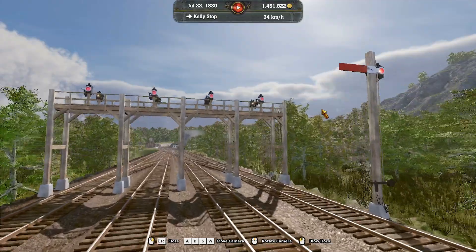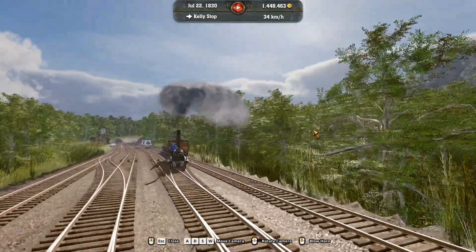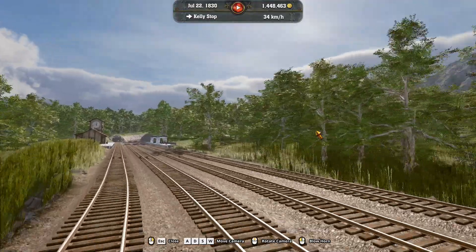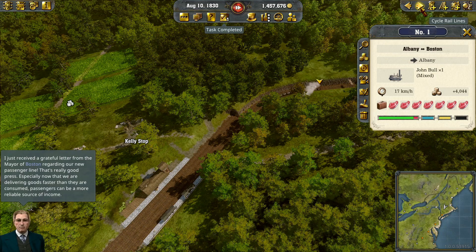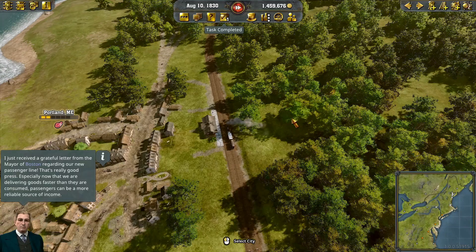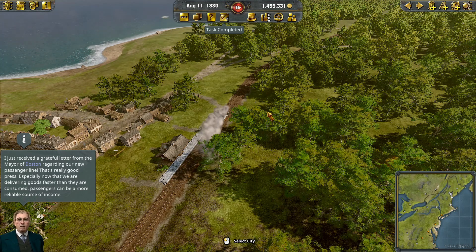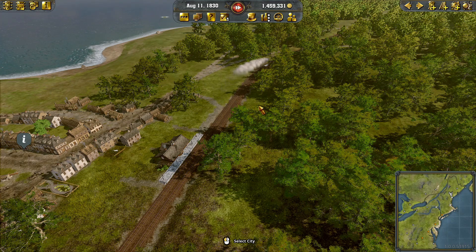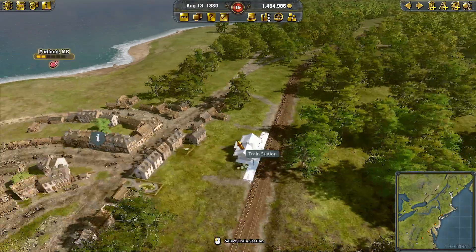There's a cool view of the trains passing each other - and that's the alcohol train. I received a grateful letter from the mayor of Boston regarding our new passenger line, great press. Especially now that we're delivering goods faster than they're consumed, passengers can be a more reliable source of income. We've got the 320 passengers done from Boston to Portland. We're now just working on reaching 25,000 citizens - currently at 23,000, almost there.